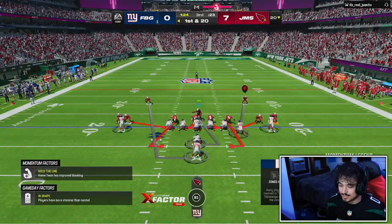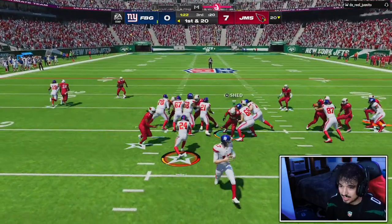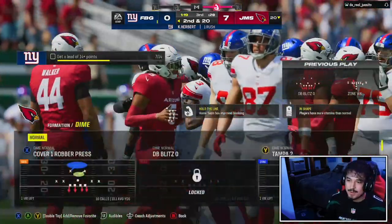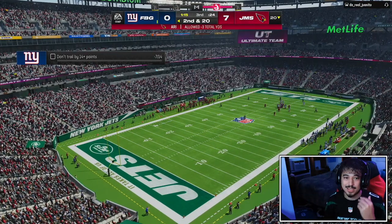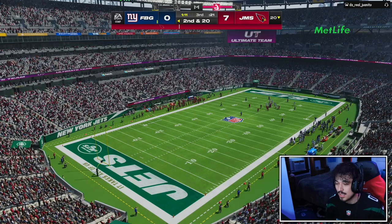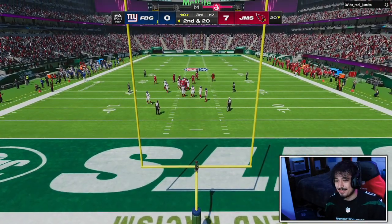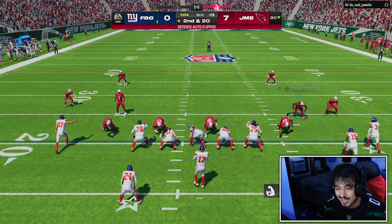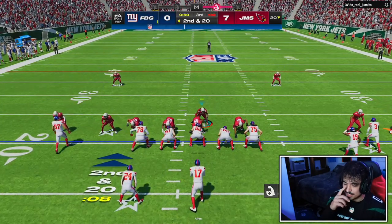Very surprised by the prices of some of these cards. The LTDs got cheap very quick. Ocho — I bought my Ocho for like 530, 540. I think it was like 530. The LTDs are going for like 530. I saw Sherman's up for like 630. I feel like their prices might be able to drop a little bit more.